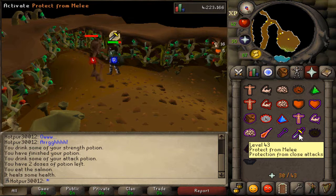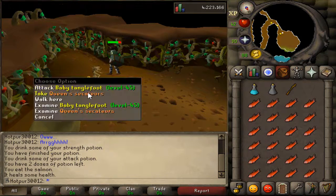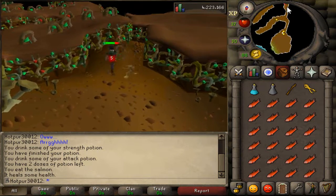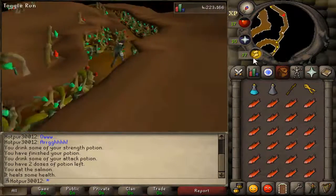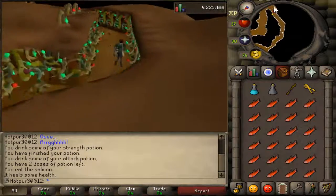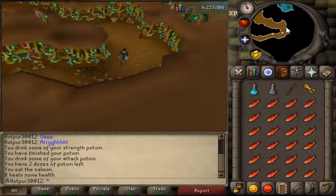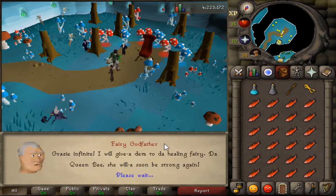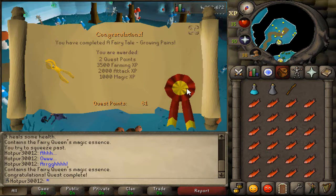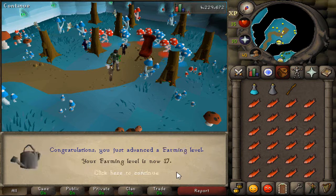He should be dead very soon. There he goes — down he goes. His little babies are attacking me now, let's get out of here. Some really skillful prayer flicking there — managed to only eat one food during that fight. Very nicely done indeed if I do say so myself. Quest complete! 3.5k farming experience. Not too bad at all. 45 attack — that's pretty cool. 17 farming. Why not?